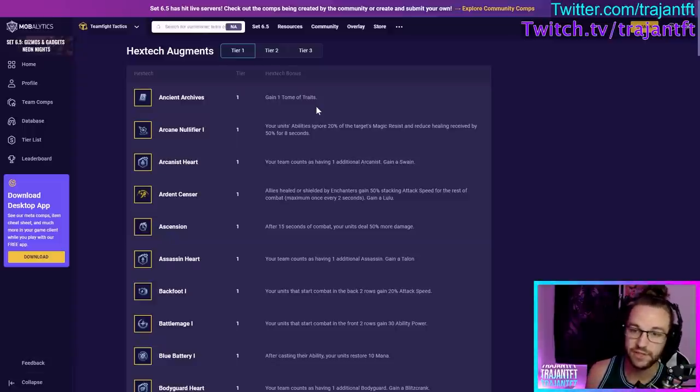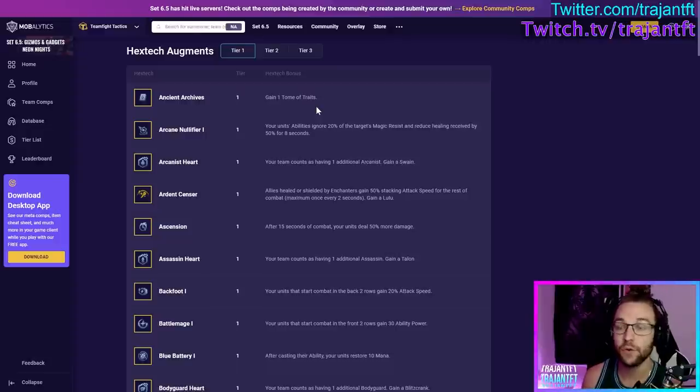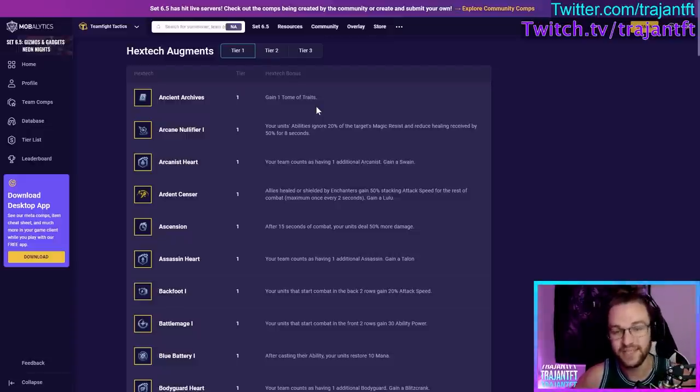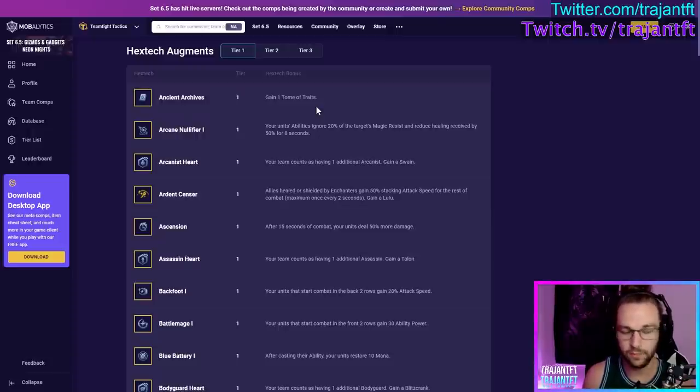Something to note: if you take Tome of Traits later on — like stage three or stage four — it's very important that if you are about to do a transition, you do your transition first, do a combat, and then pop the Tome of Traits. The way it works is that if it's trying to make tailored traits, it does so based off your last PVP combat. It does not change if you just change your board during the building phase — it counts for your last combat against another player, not PVE.